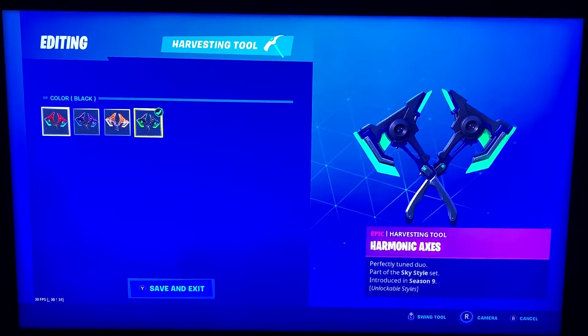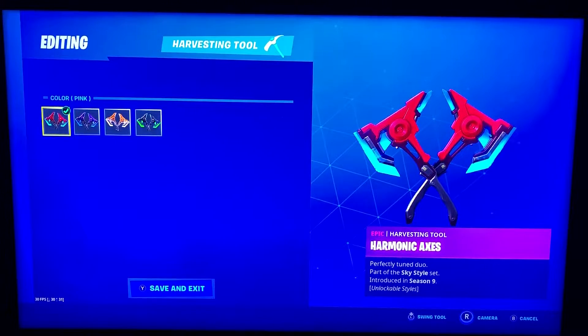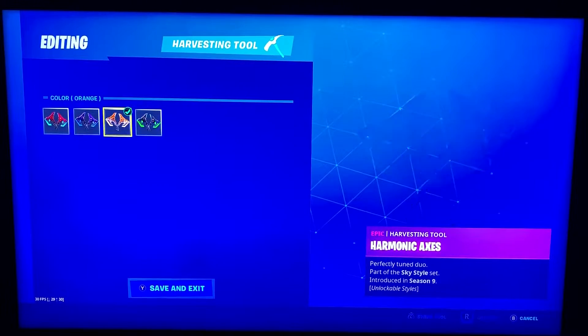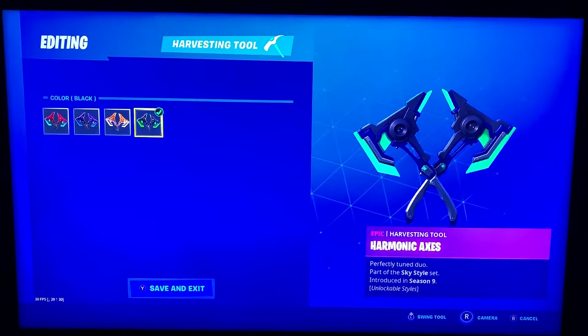Harmonic Axes. A couple different colors on this one. We got pink, which to me looks more red. Purple. Orange. And it says black — it's black and green.